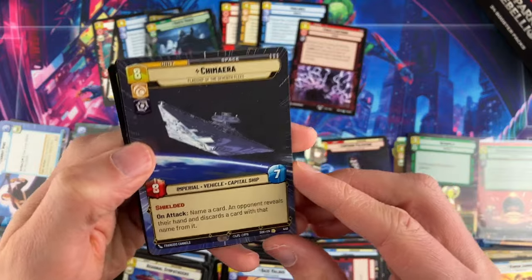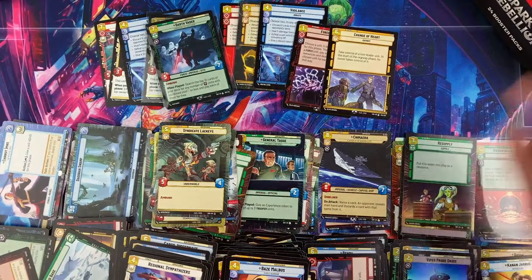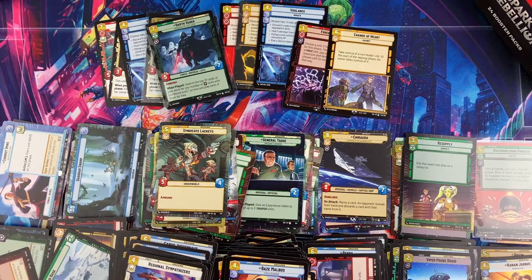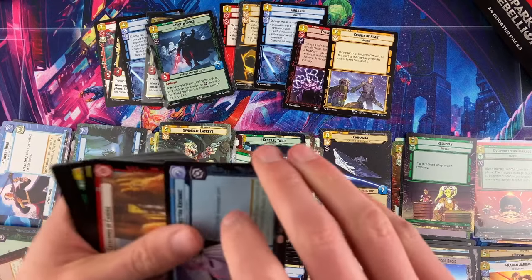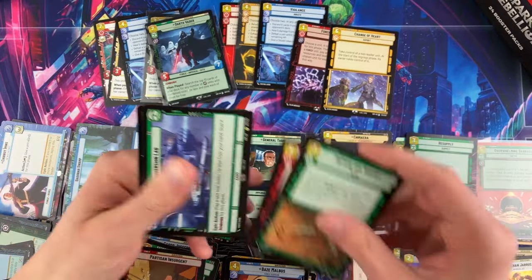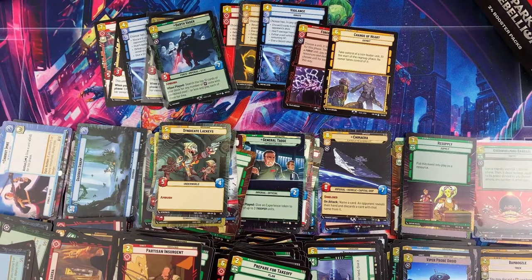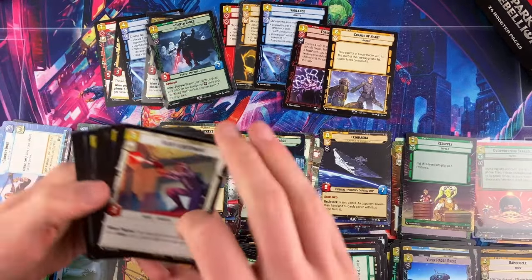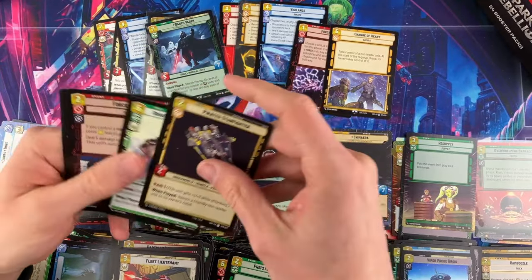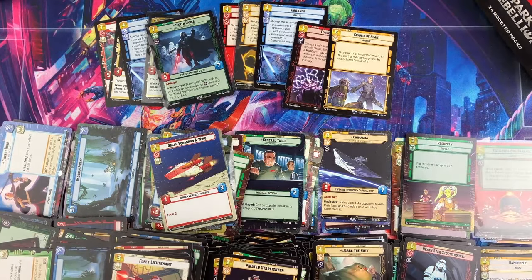K2SO — nice foil version. Ewok Reinforcements has really come up nicely. Hyperspace Chimera — only our second rare non-foil hyperspace card. Those non-foil rare hyperspace cards are very rare as well, which is why their prices are still holding. Energy Conversion Lab — always nice to see. 'For A Cause I Believe In' has also hopped up quite a bit in the last 24 to 36 hours.